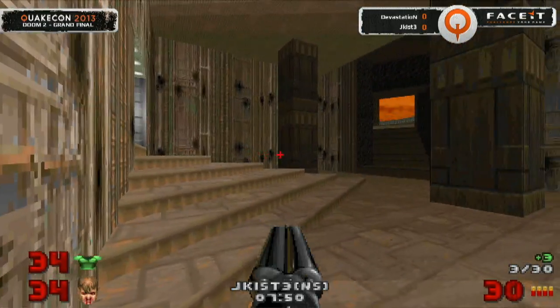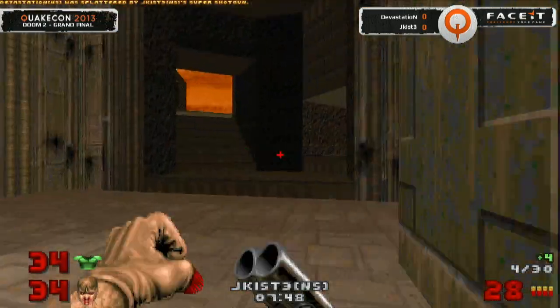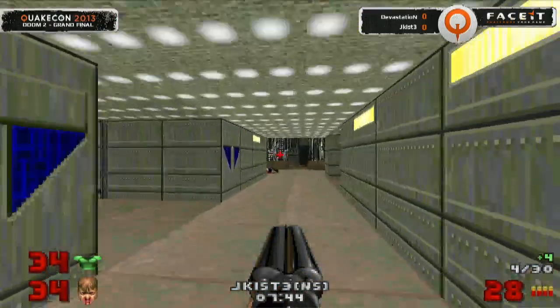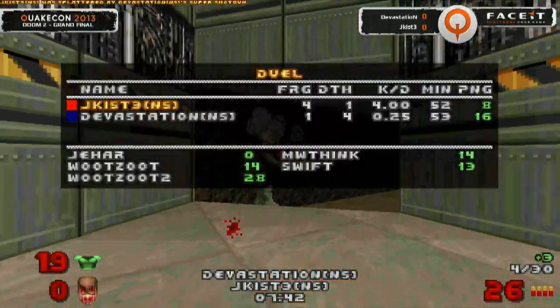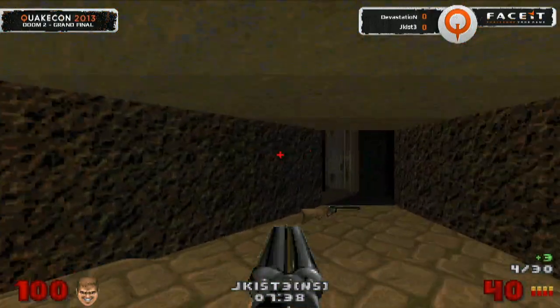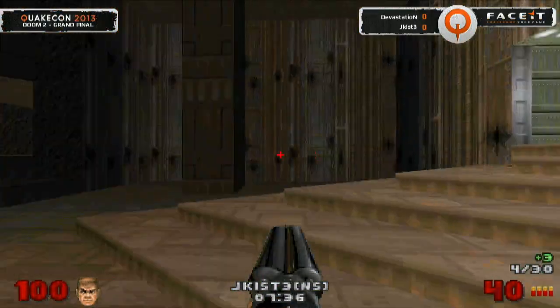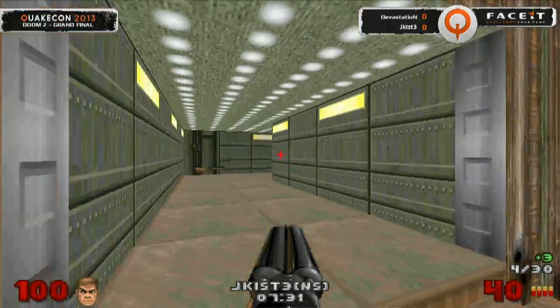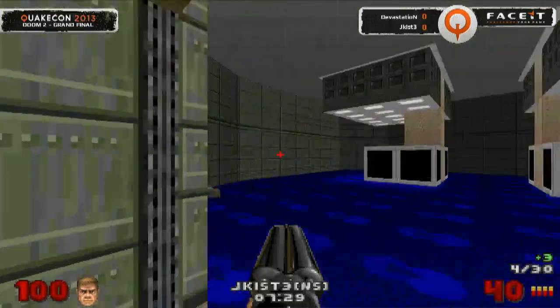Jekist very quickly — and remember, most of these guys are used to playing. Oh, surprise — I'm behind you. Always ready for the ambush. Jekist getting pulled on down here but still holding on to a three frag lead, wanting to see if he can pull this out of the bag one more time. I think Devastation is going to be a little bit wiser here.